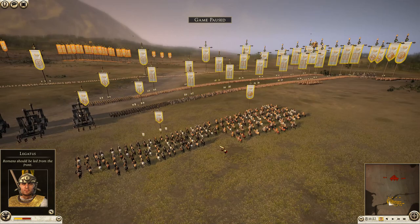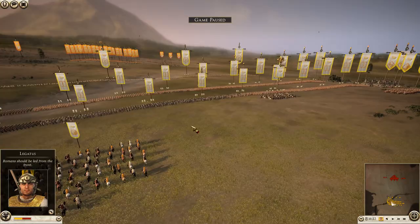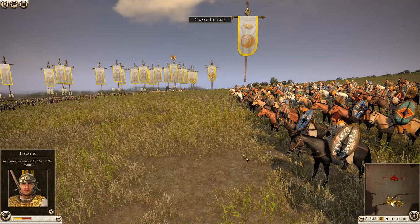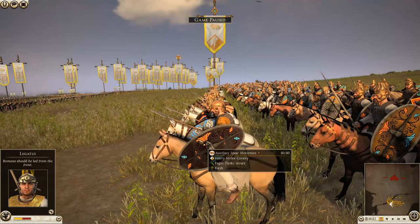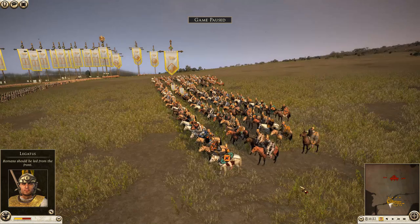We also have two identical divisions of cavalry — one on each side. Each division has one unit of auxiliary Thracian cavalry, which are javelin cavalry, and next to them we have the auxiliary spear horsemen, which look like some kind of Gallic or Germanic horsemen.